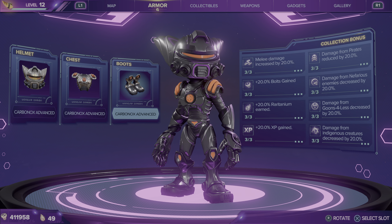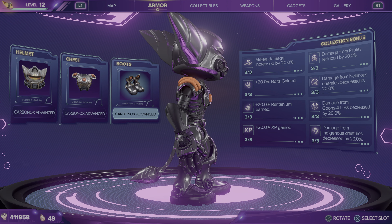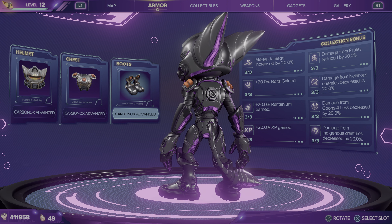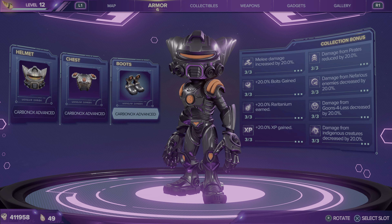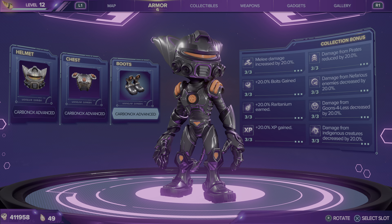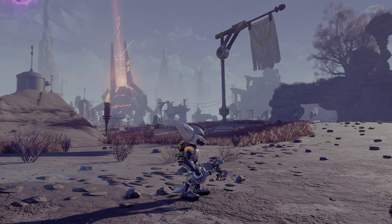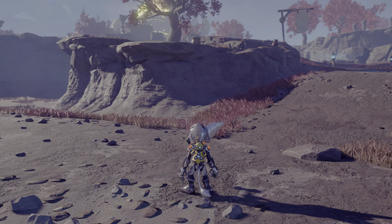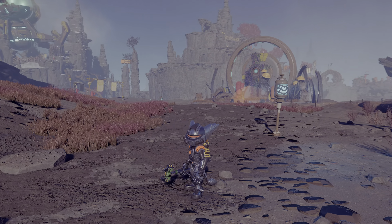Carbinox Advanced has kind of a black and red look here, but it tends to look more silver in-game. Pretty sweet-looking, slick setup either way. That one increases bolts gained by 20%. It seems to be a little bit more silvery depending on what lighting you're looking at it in.